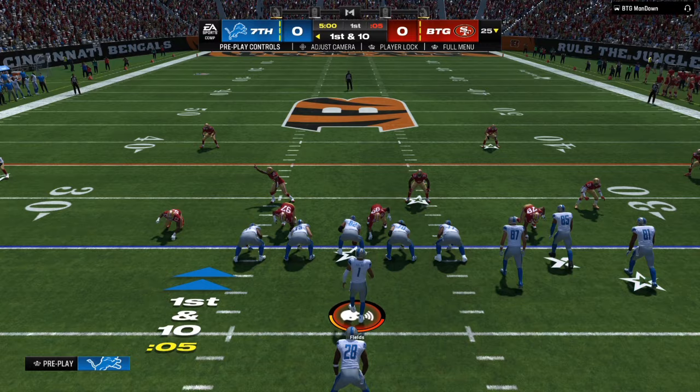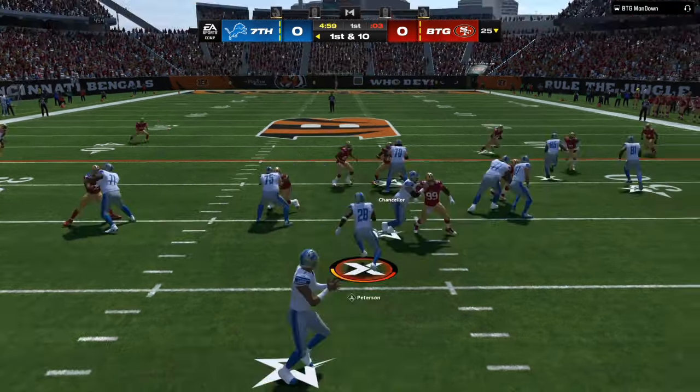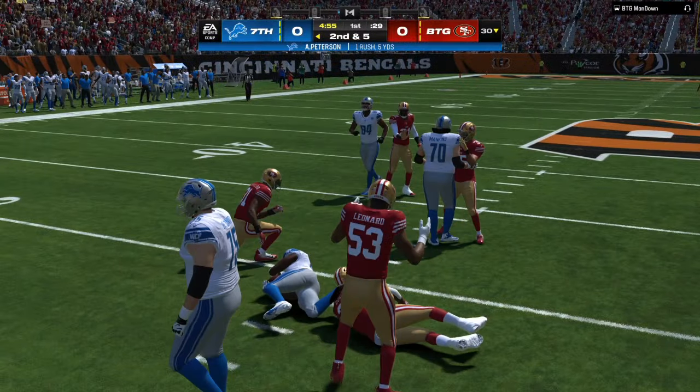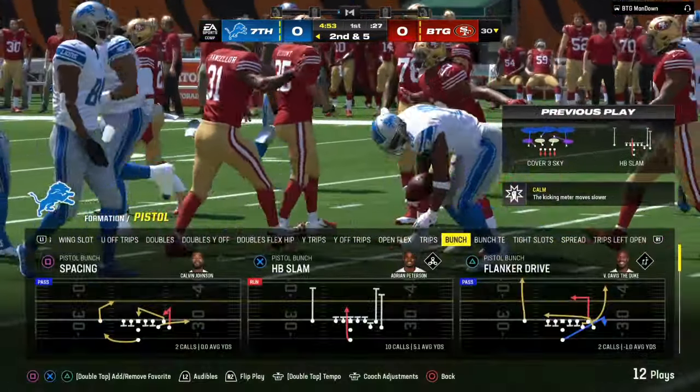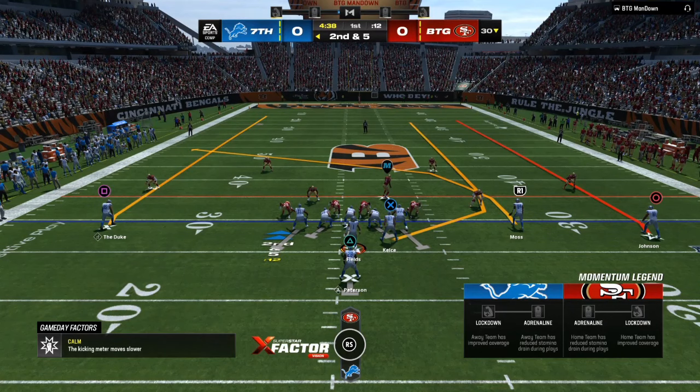The best offense in Madden 24 starts with recognizing the advantages you have in a certain formation and learning your opponent's tendencies. We're going to be going over the pistol bunch. You can find this in a lot of playbooks. Make sure if you want to know the exact formation I'm using, you go to the link in the description or in the comment section where it's pinned.